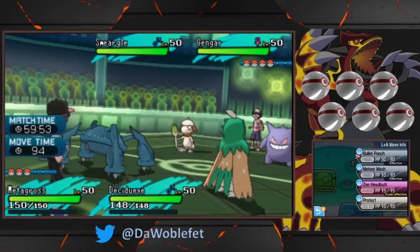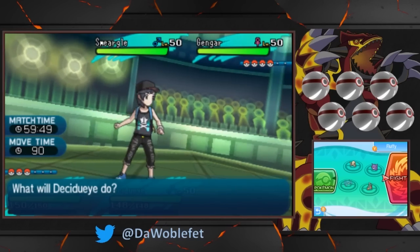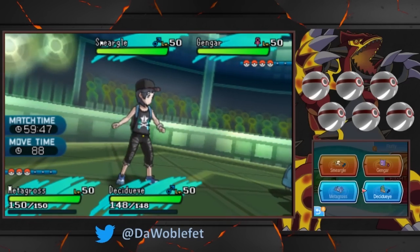What's going on guys? This is the Wobblefett, and I'm back with another Mechanics video for you today, this one about the unique properties of Z Destiny Bond.